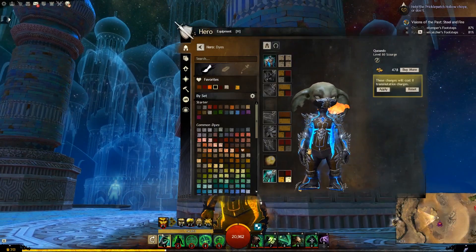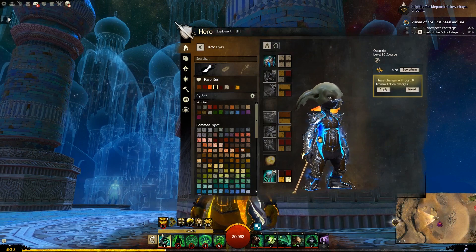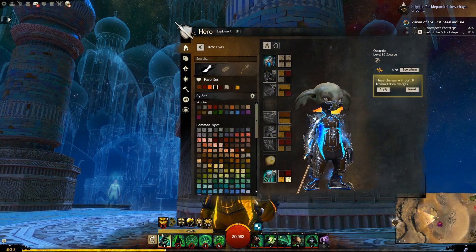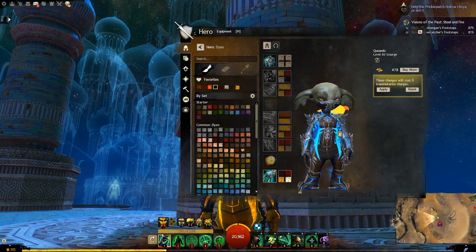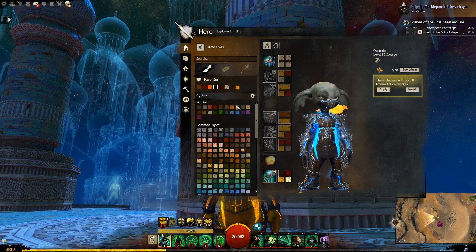Let's have a look at the dye. So this is the default dye — you can see we have a dark blue and the inside light blue here. I feel it could use a Shadow Abyss on the actual fabric. Let's have a look at the dye patterns though.